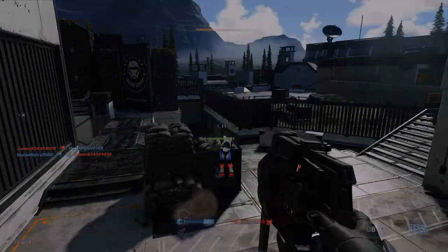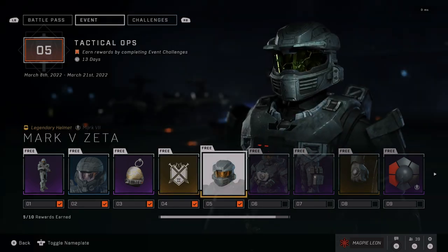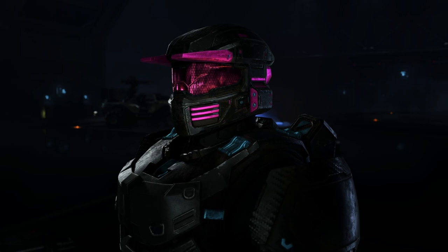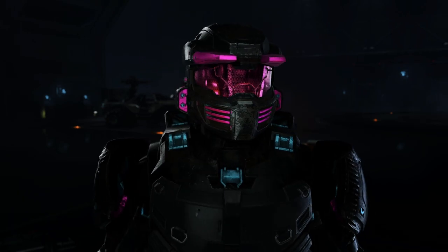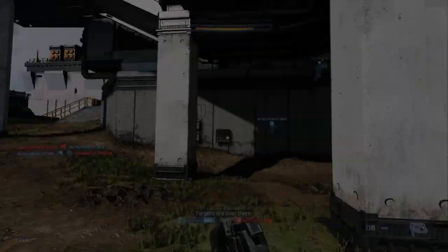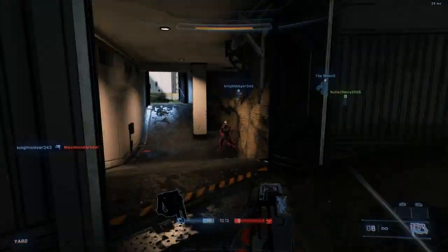Tier 4 you get the Lone Wolf Backdrop — it's a backdrop so it's not something I care about at all, but maybe some people will like this. Tier 5 is probably the main thing that you're here for, which is the Mark V Zeta helmet. This looks amazing and I'm really glad to finally see it in game — it's definitely the main thing I'm bothered about with the event as it looks great.